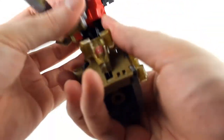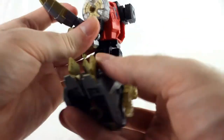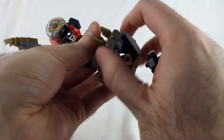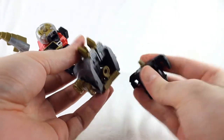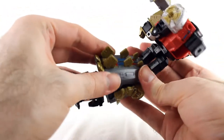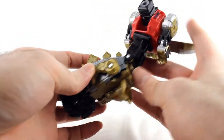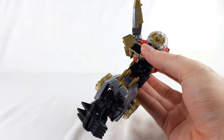Then rotate this whichever way — you're actually supposed to do it this way because the knees can bend both ways. And of course take his Prime Armor, peg it in, and there you go. You've got a hand and a full limb — that is his arm mode.